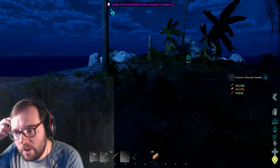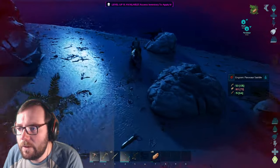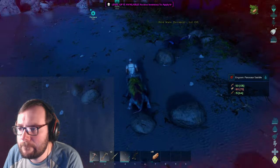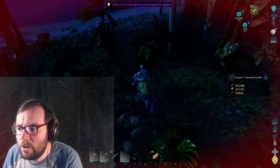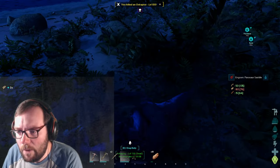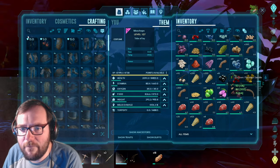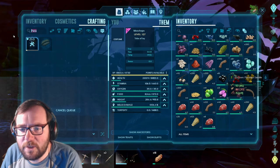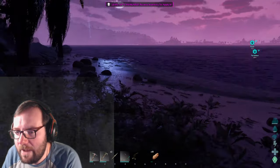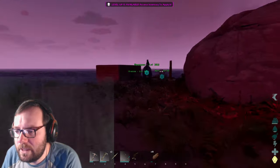Parasaurs aren't the greatest swimmers, even though as hadrosaurs you'd expect them to be. There's an over-raptor — perfect. It's just going to run away. We're out of stamina but we got it. We accidentally hit the parasaur but we got enough hide. We can get the parasaur saddle and then do some exploring. Morning is approaching — perfect timing because we're about to take the parasaur out for a spin.